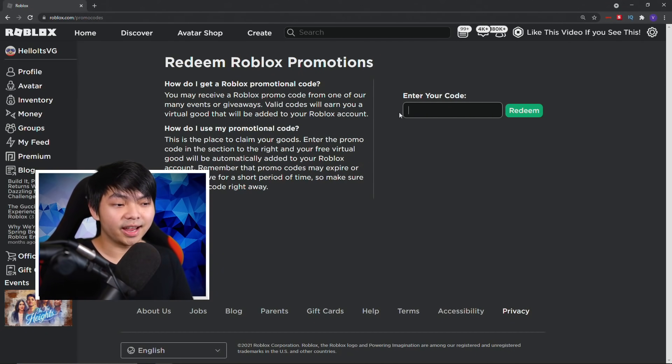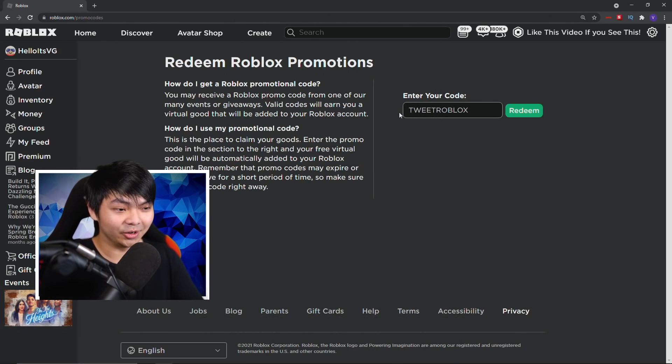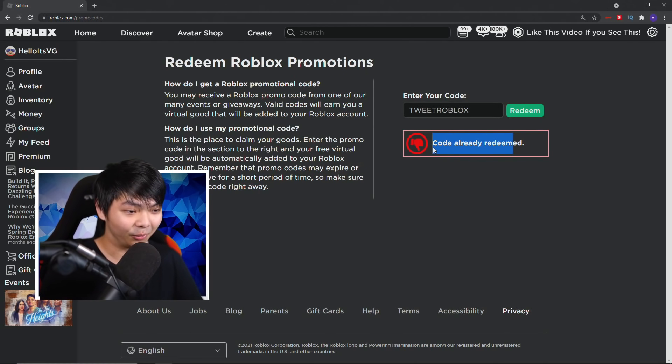The next code of the day is gonna be TWEETROBLOX. I'm not gonna talk about Tweet Roblox too much because this code has been out for five years already. If you don't have it, you must be really new to the game. But it's still working — I think it's never gonna expire, to be honest. It just keeps going and it's still working until today.